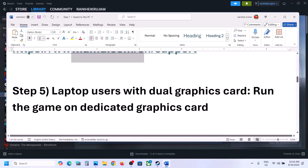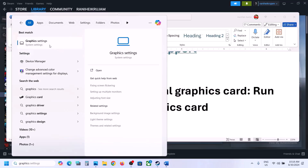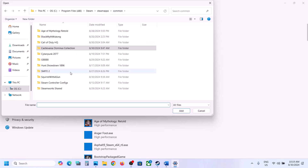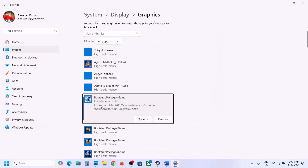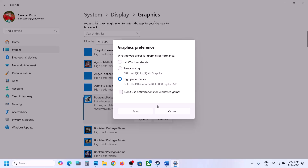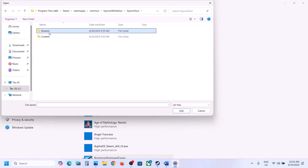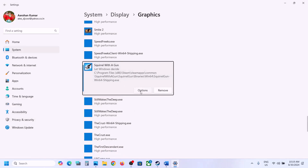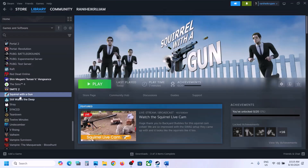The next step is to run the game on the dedicated graphics card. Type 'Graphics Settings' in the Windows search box and click on Graphics Settings. Click Browse, go to the game installation folder, open the game folder, select the exe file, and click Add. Once added, click Options, select High Performance, and click Save. Again, click Browse, open the Binaries\Win64 folder, select the exe file, click Add, click Options, select High Performance, and click Save. Launch the game and check.